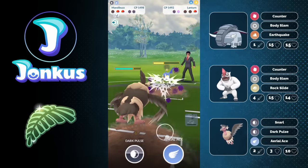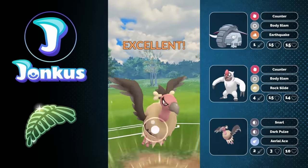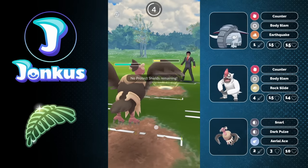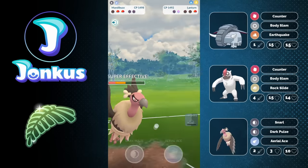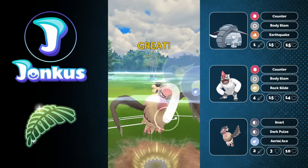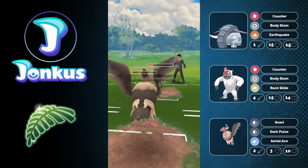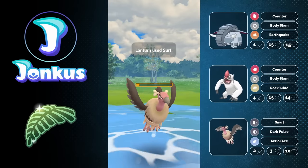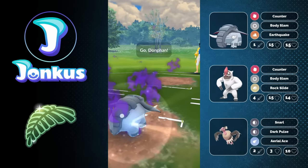It's down to Mandibus against the Lantern. I'm forced to try to go for a bait first, so I go for the Aerial Ace trying to get the shield from the opponent. I know they don't have to shield, but it's more likely for me to go for the hard-hitting move. I think if I went for the Dark Pulse here — not even the Foul Play — I would have been fine. Looking at the damage the opponent had, it would have been better to just go ahead and go for the Dark Pulse. We're sadly going to lose this game because of this — good game to the opponent.